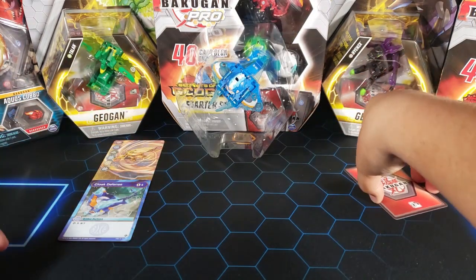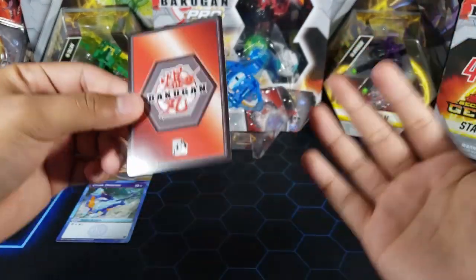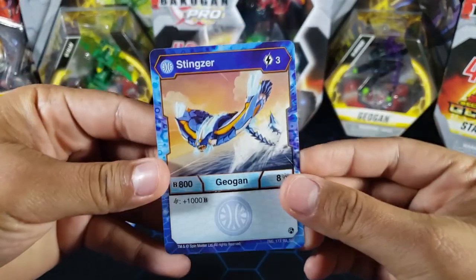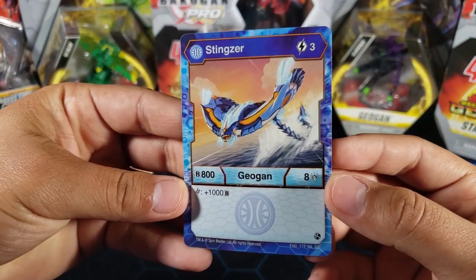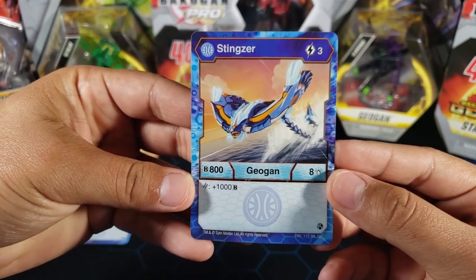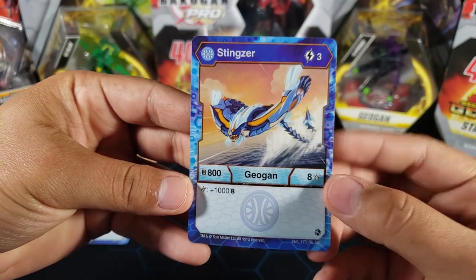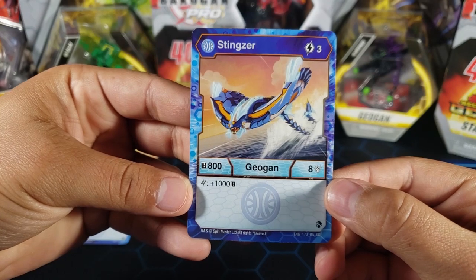Now let's take a look at the character card. It's considered an action card because it goes into your deck. Let's see the stats — look at Stingzer, he looks so cool right there in the water, jumping out. Three energy, 800 B-power, eight attack — already seems pretty good.